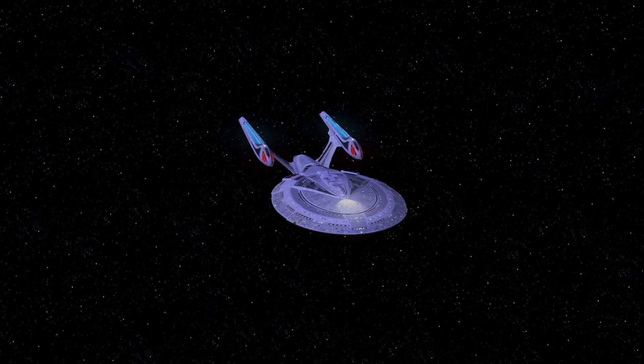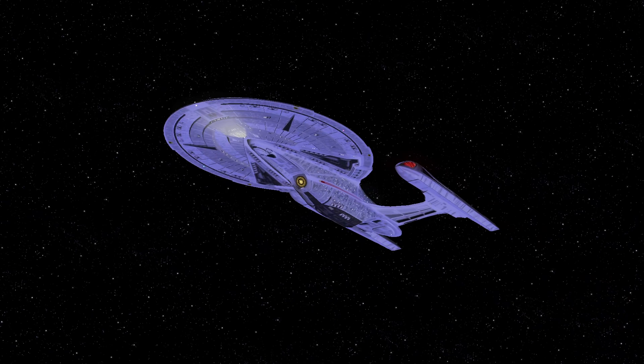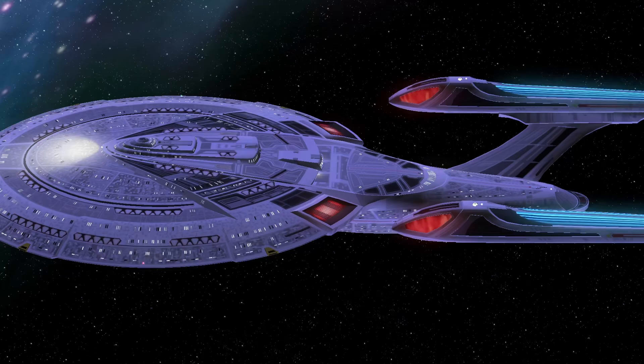Hey guys, Retro Badger here. So in this video, we're going to put the Enterprise-E up against the USS Valor, or Velour. Now the Valor is from a different time period, but it's also from a different universe technically — from the JJ universe of Star Trek. The Valor was created from the parts that were salvaged from the USS Vengeance. So it is a very powerful ship and I think it could be a good match for the Enterprise-E. So let's see what happens.